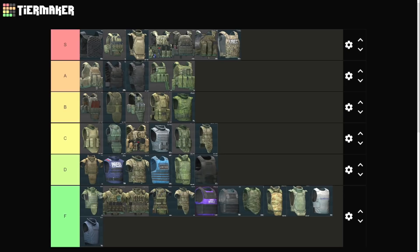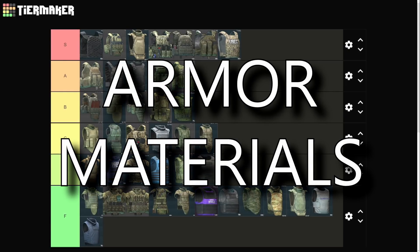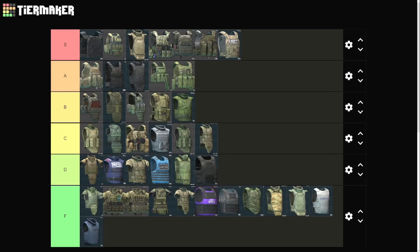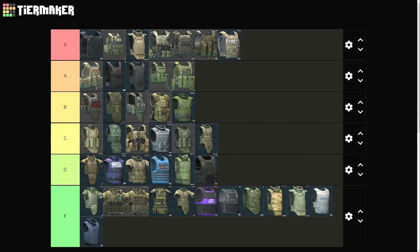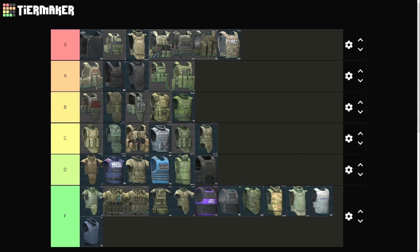Fourth is armor materials. Just like in the real world, armor in Tarkov is made up of different stuff with different properties. Not all materials are created equal — some are heavier, some break down faster, some are more or less expensive to repair, and some repair very poorly. I'm looking at you, ceramic. Fifth is accessibility — how easily can we obtain the armor? Is it barter only? Only found in raid? Only in stashes? Or something I can buy on the flea market?